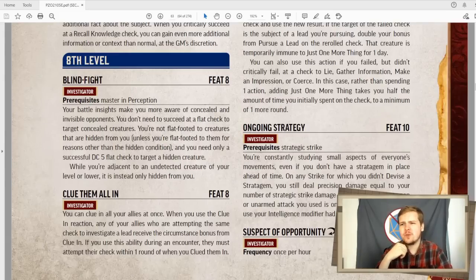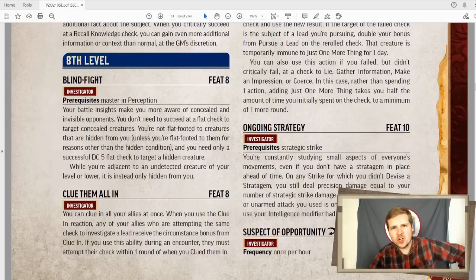Blind fight! As long as you're master in perception, which I think all investigators are — normally when a creature is hidden, all other creatures are flat-footed to that creature. But not you. If a creature is hidden, you are not flat-footed to them. And you also only need to succeed a DC 5 check to hit a hidden creature rather than DC 11. And if you're ever adjacent to a completely undetected creature that is your level or lower, they become hidden. You know something's there. You don't know what it is and you can't see it, but you know it's there.